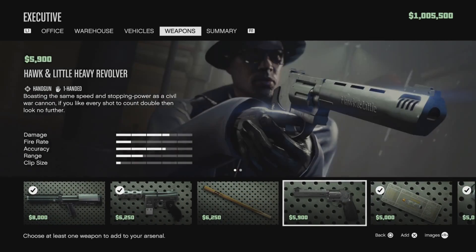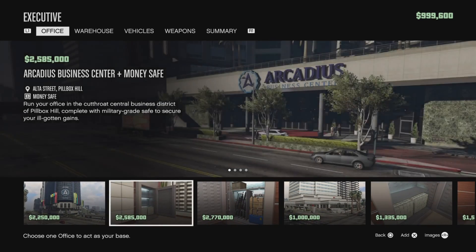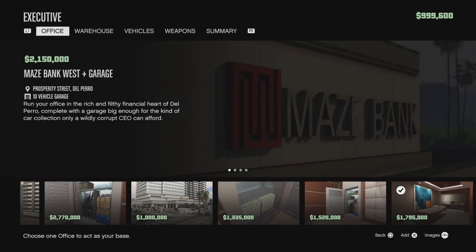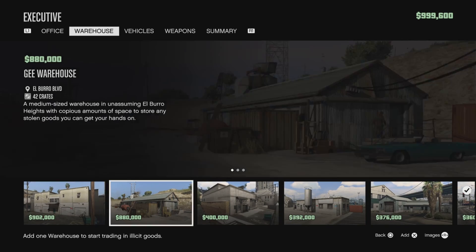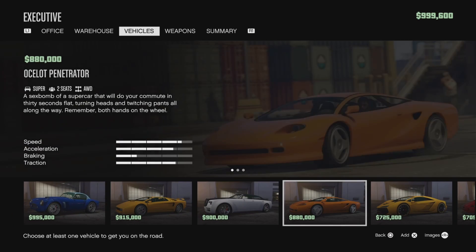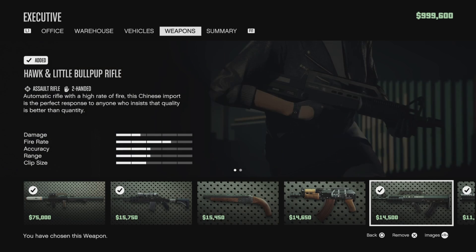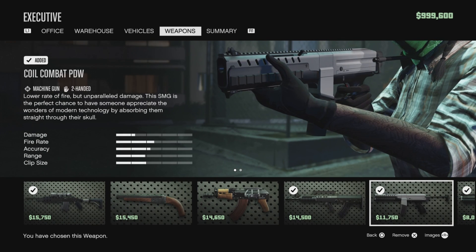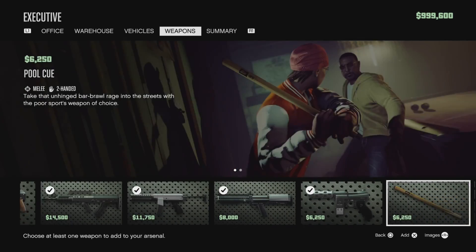Just pick the same weapons I had to get to three million, and that's basically it. You literally have a million left to play around with — but save it. Do not spend it on dumb stuff. I'd advise buying little things like snacks, maybe an apartment so you can do heists with your friends if you're new. Just save your money and focus on making money — that's all you want to do.